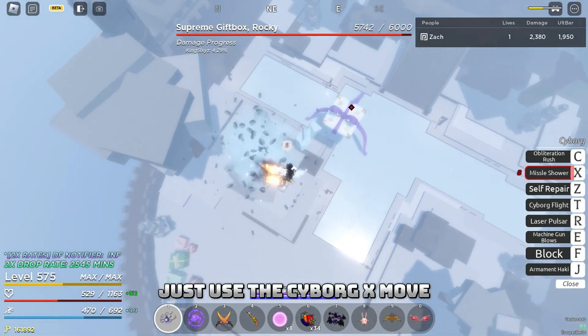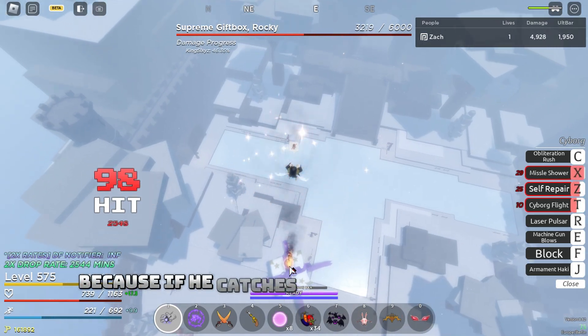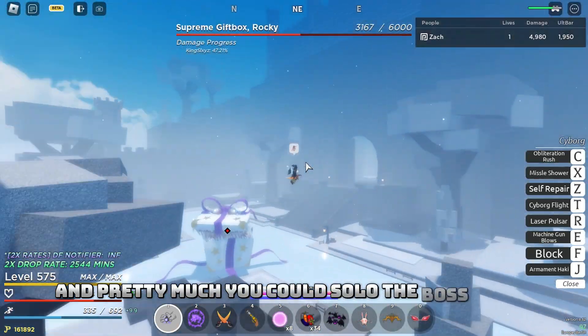What you want to do is just use the cyborg X move and run away as much as possible from the boss, because if he catches you he does a lot of damage. Just spam that same move over and over and pretty much you could solo the boss alone.